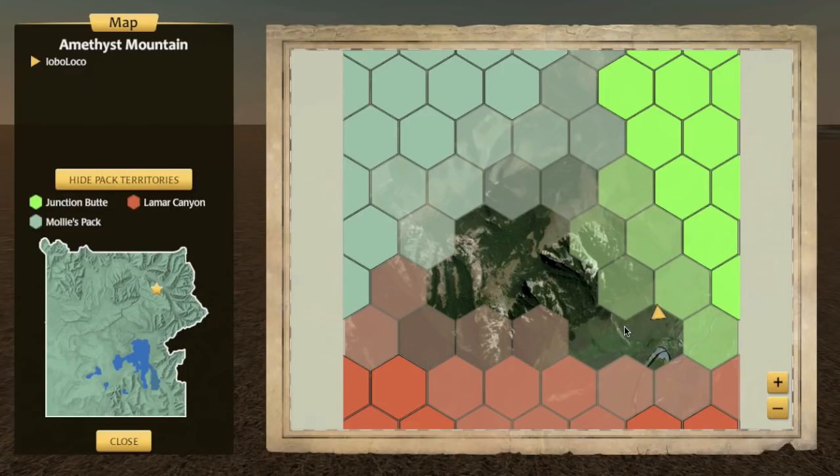Of course, in the Amethyst level, as a lone wolf and even once you have a mate, you're not going to try to claim territory here because you've got full-blown packs surrounding you. If you try to claim this territory or even start to really claim some of the edges of these other territories, they are not going to like that. They are gonna come after you.